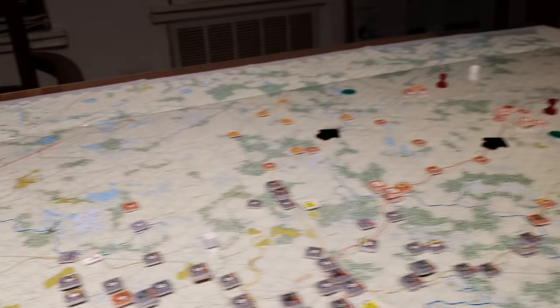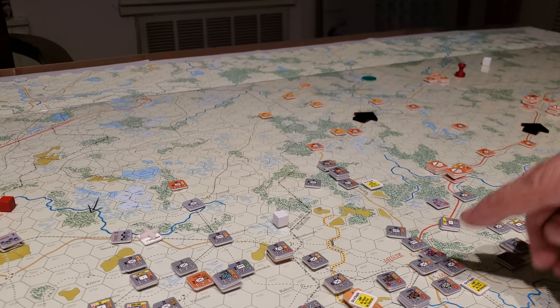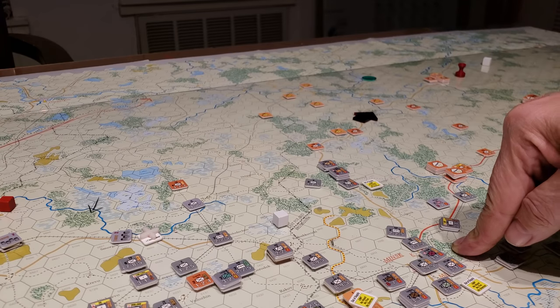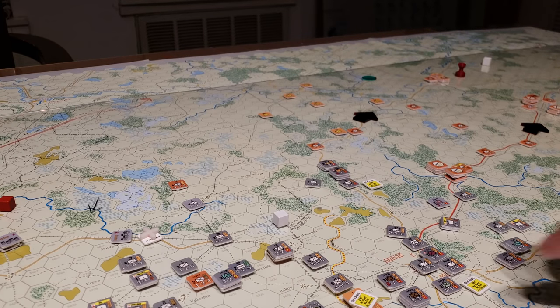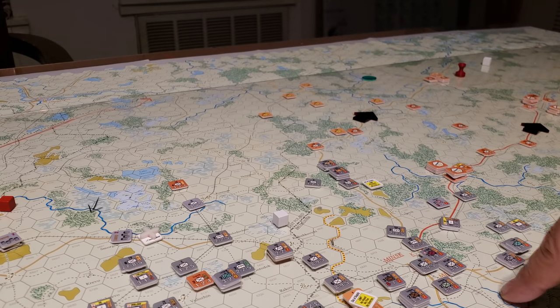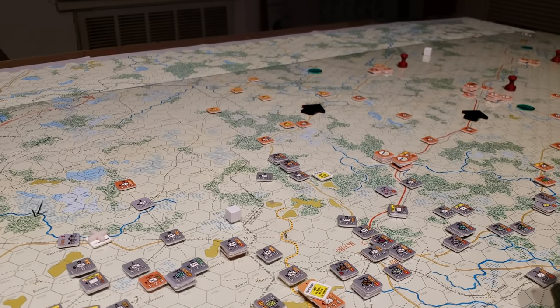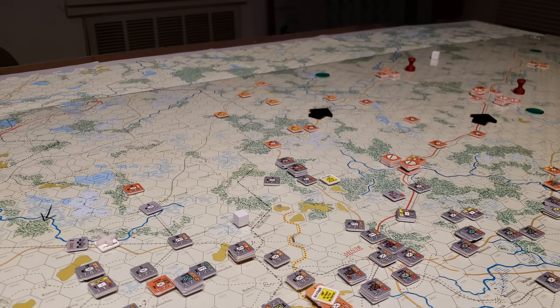Let's start in the north where there's a little less happening. We have Minsk right here — I'll zoom in so you can see. That was just taken two turns ago. There were a couple of units hanging on around here that we had to surround, to put them out of supply. There was a little bit of complicated combat here but nothing too exciting. This line here represents the limit of supply, so everybody beyond there is already out of supply.